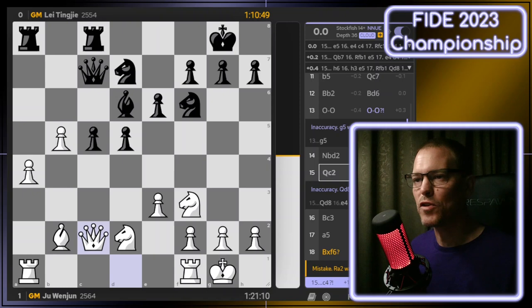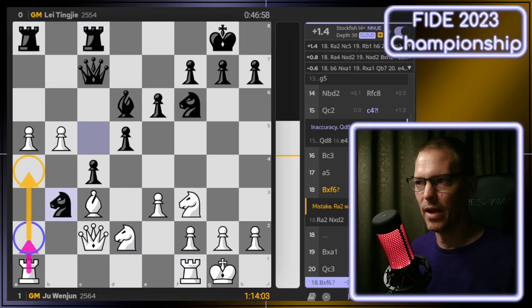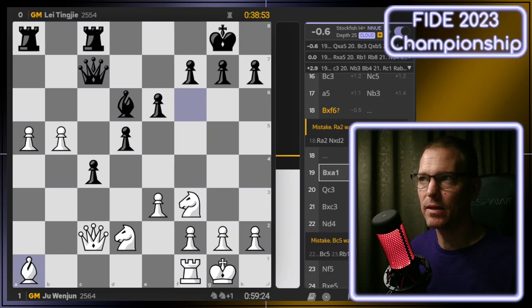Just a few moves later, we got our first mistake of the game on move 18, when white was building a small advantage. According to the engine, white has a plus 1.4 advantage and needed to play Rook to A2. Rook to A4 would have been almost as good, but any other move would count as a mistake. The defending champ played Bishop captures on F6, which gives black a very slight advantage. Black takes the rook, white takes back — white made the decision to give up the rook for two minor pieces, taking both of black's knights.